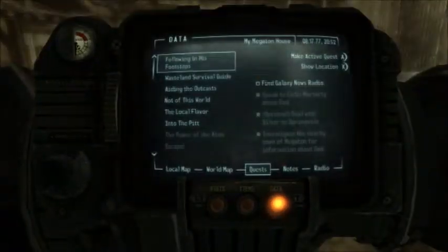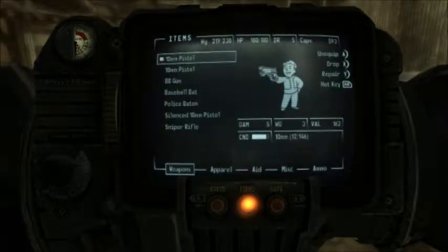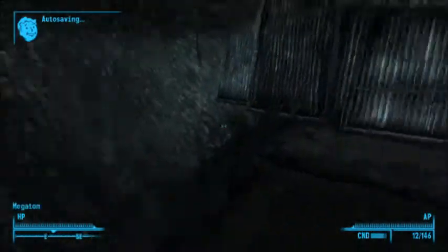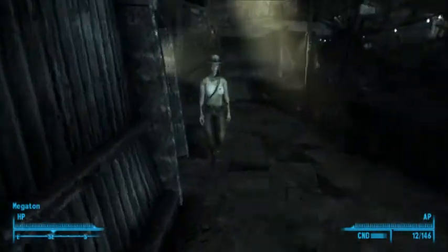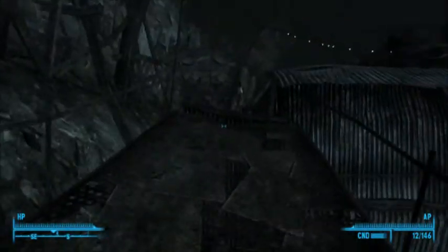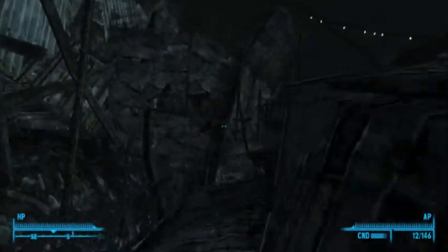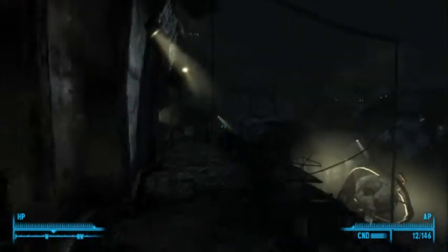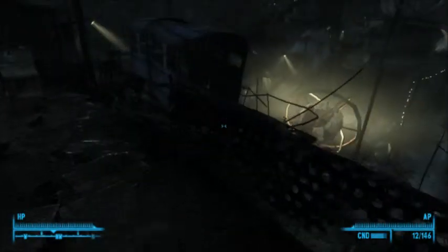How many caps do we have? Five ninety-three. That ought to be enough to buy something. So let's go ahead and purchase something for our house just so you can see the effect. You can get a lot of cool stuff - your own Nuka-Cola machine, a jukebox, a bunch of stuff. And then you can get themes for your house, like a romantic getaway theme or a barbaric raider theme.